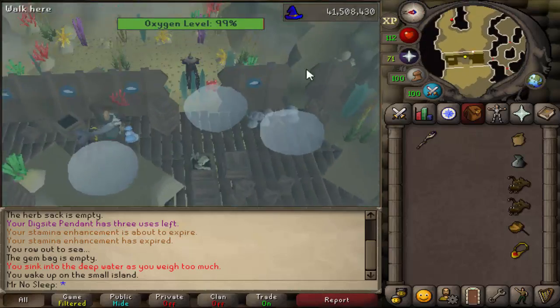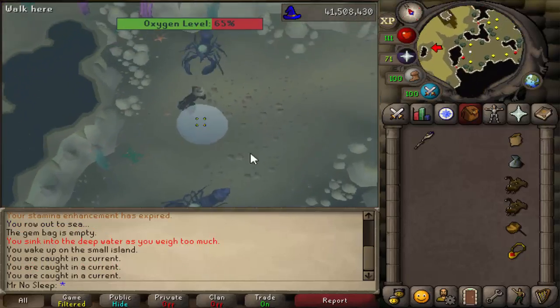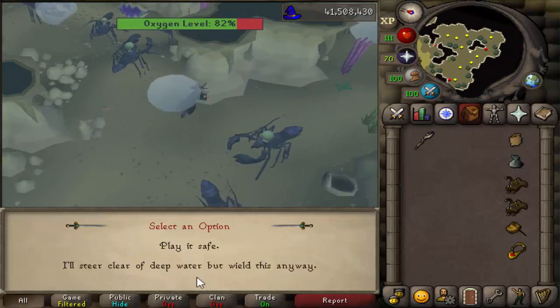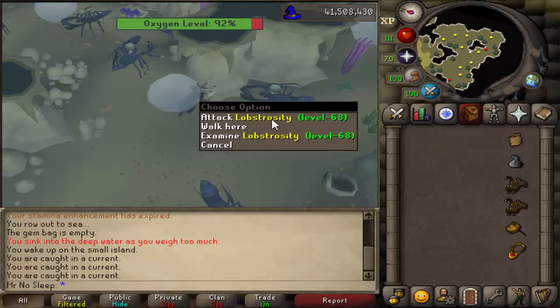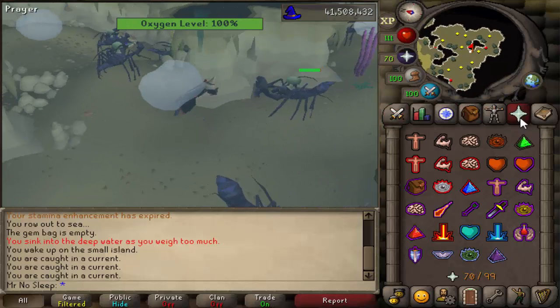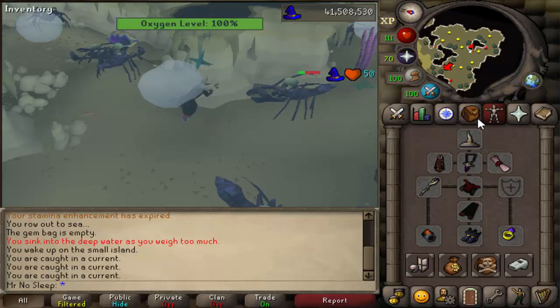Once you dive and get in the water, you just have to go all the way to the southeast and there they are. As for requirements, there are quite a few. Number one, you have to keep your weight below 28 kilograms or you will sink and go right up to the surface. You also have to have done the quest Bone Voyage to access this area.